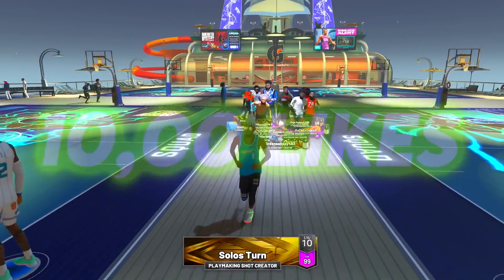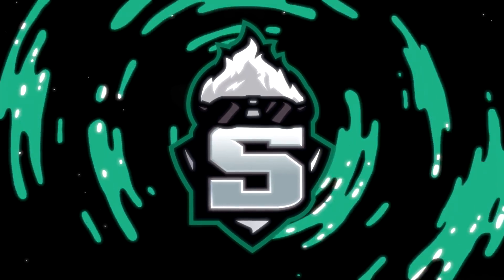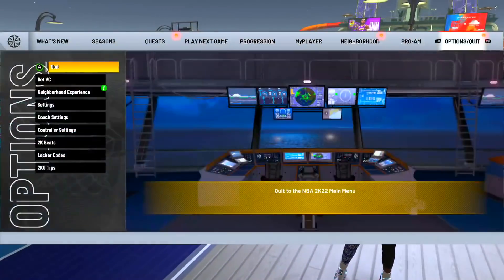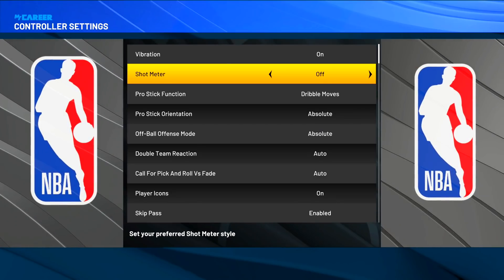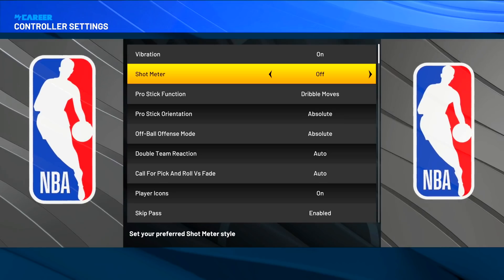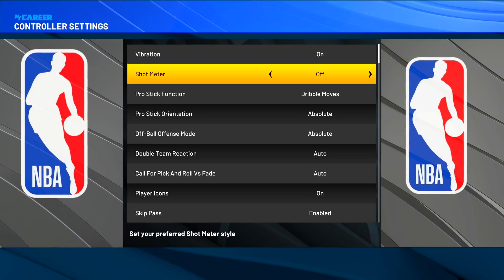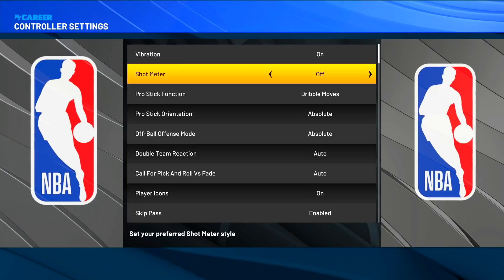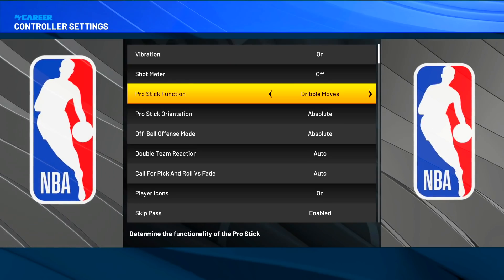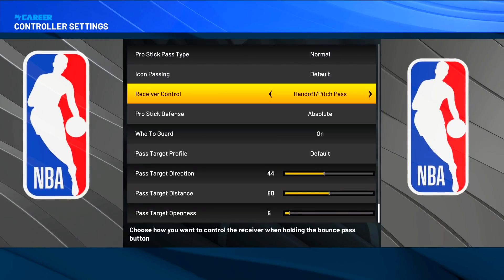Drop a like if you haven't already — let's aim for 10,000 likes. First thing I want to show you guys is my controller settings. Press start, go to options, then controller settings. If you're on next gen — PS5 or the new Xbox — your game looks a little different, but the dribble moves and everything gameplay-related is basically the same, so everything in this video is compatible.